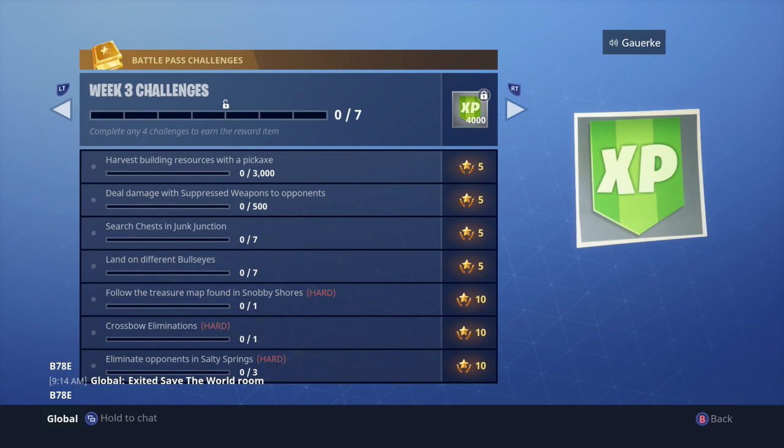Deal damage with suppressed weapons to opponents — again pretty self-explanatory. Get a suppressed weapon and kill a few people with it. You have to deal 500 damage total, so if you take a full health bar down that's 100, so keep that in mind.